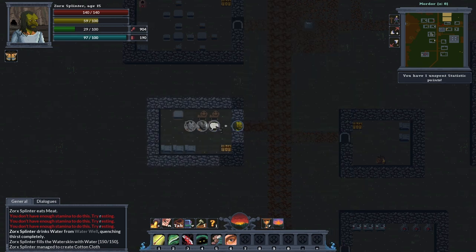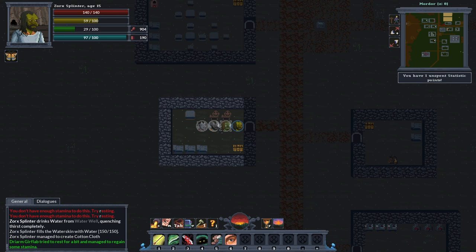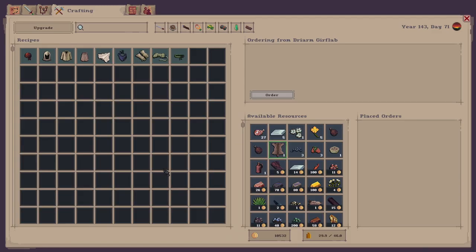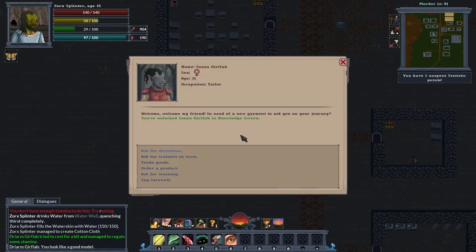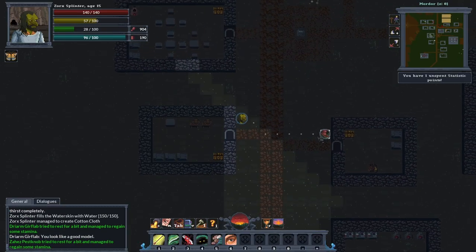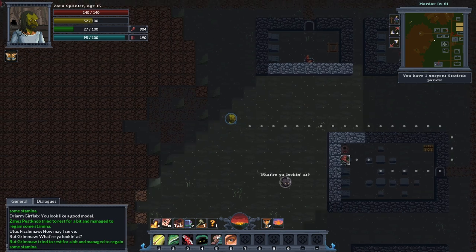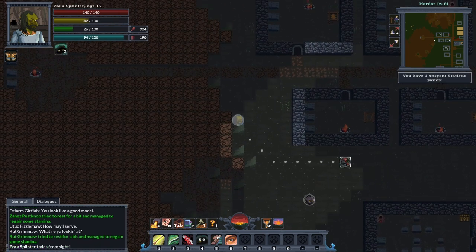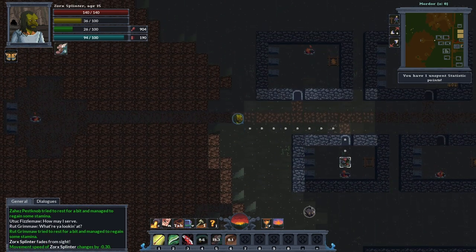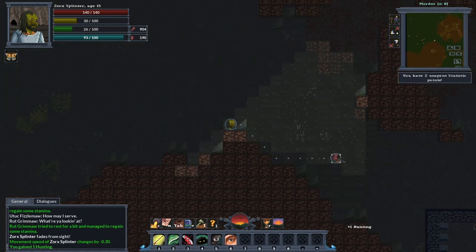I wonder if these can actually order me one — no, they can't, they don't have the knowledge yet. What about him? He doesn't know it. Let's go back to the dwarves and go get one of them big bags made. Another level — nice.